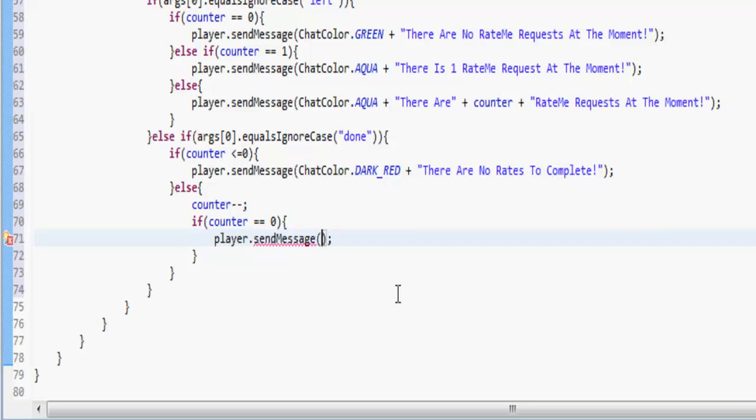We're going to make the message in ChatColor.LIGHT_PURPLE and say 'There are zero RateMe requests left to do.' And at the start of this block you put 'Rate completed!' — I hate not putting an exclamation mark.